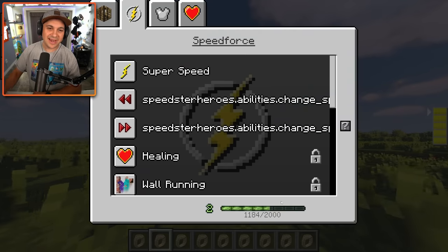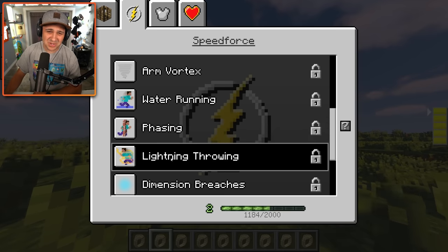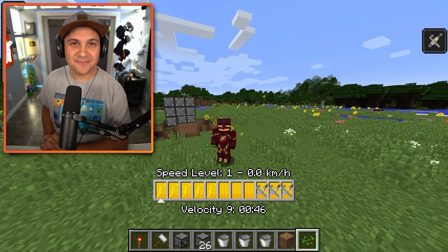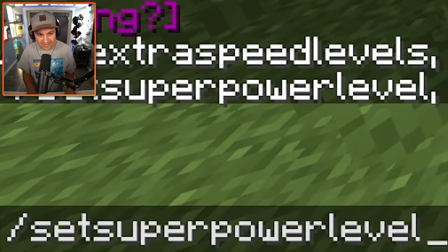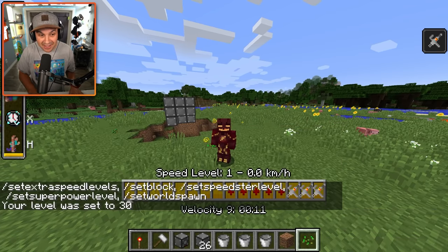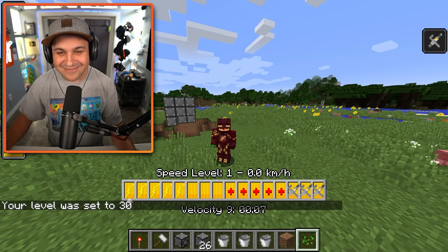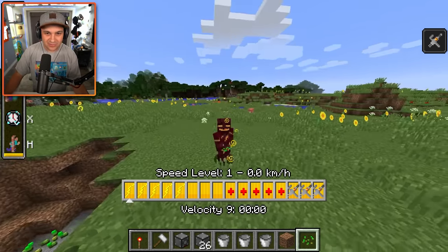What level am I? I'm halfway to level three. That's gonna take a long time, but there are so many cool things - water running, I want it. Welcome back - as you can see I'm in a different world. I actually installed the previous version of the mod which uses the commands I was trying to use earlier. I probably should have done that from the beginning, but now I should be able to upgrade myself instantly with the power of commands. Set super power level, put in my name, set it to 30 - that's what I'm talking about!